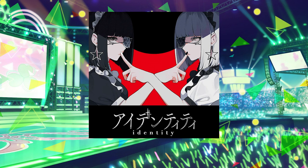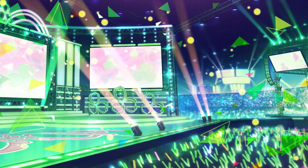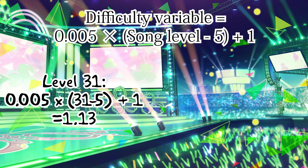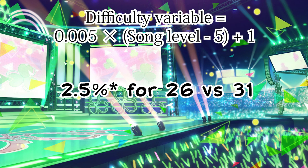Now imagine you have to choose between a level 31 Master and a level 26 Expert in a Cheerful Carnival event. Choosing the higher-level song will give you a higher score, but the difficulty variable only increases by 0.05 per level — so the difference between those two options is just 0.025, or about 2%.